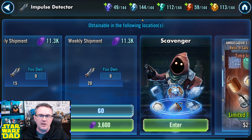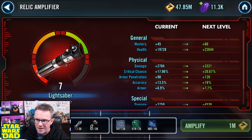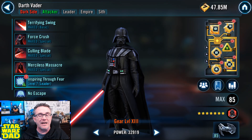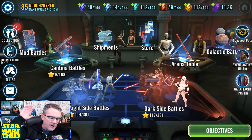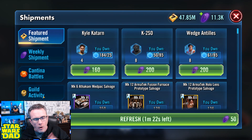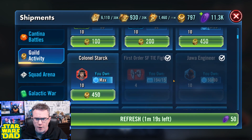That's how you look at spending the currency shop. I'm saving some for that new TIE whatever it's called. Anyway, that's how you spend the gear and the new guild currency shop. I love what they've done with the characters — opening up all those characters to farming now. New players are just gonna go ham farming Han Solo, General Kenobi, Traya — it's a whole new world right now.